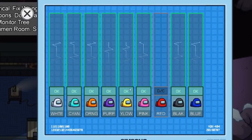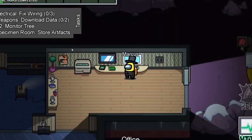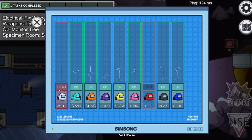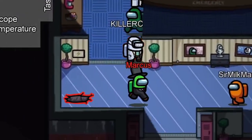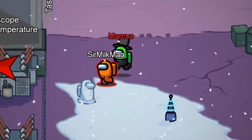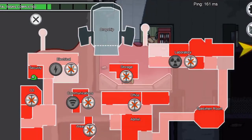Another way to deal with someone watching the vitals is to kill them. I sometimes find that turning off the lights, then doing a drive-by, then venting, often takes care of the problem. After that, it's important to find a crewmate to buddy up with to vouch for you, so that when everyone has their alibis, you knock the other one out. My final tip: don't stay on vitals the whole game. As a crewmate, you still need to do your tasks, so it's probably best to finish them first before sitting on vitals for the rest of the game.